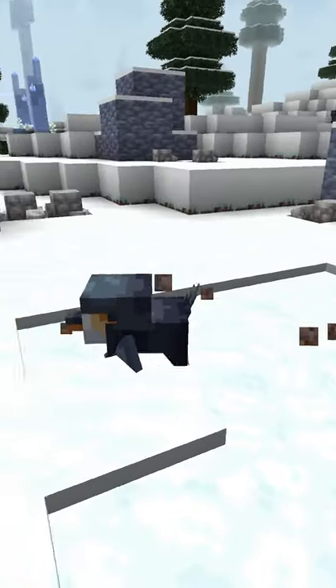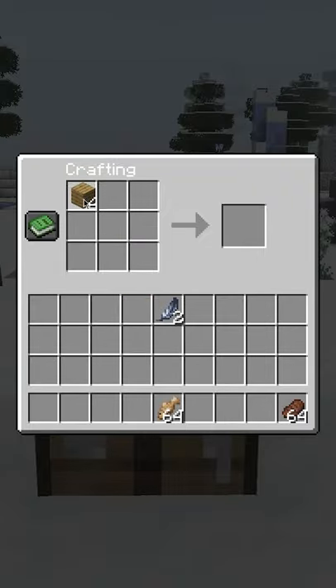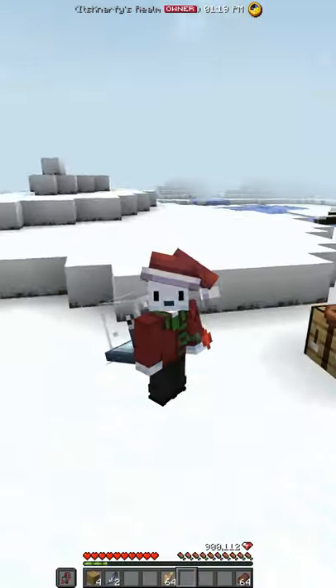Some penguins will slide around and drop a penguin feather for you to pick up. Taking two of these feathers and combining them in this beautiful pattern creates something else, but we'll have to look at that later.